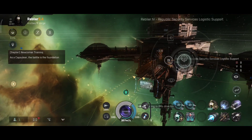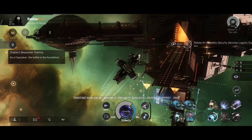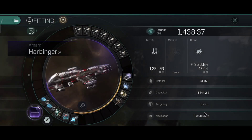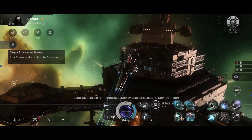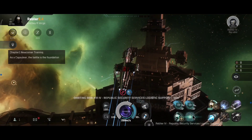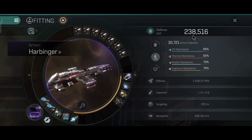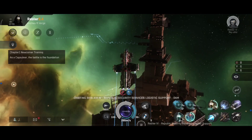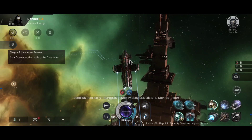The armor plate buffer tank is actually what I use on the Cynabal in most cases, though that's a shield tank. But an armor tank works the same way. 1.2 kilometers per second is the current speed — I lost about 200 meters per second but I get really good tank. 84,000 hit points with the armored command burst, and with the panic button you get 238,000 hit points for 13 seconds with 86%, 82%, 79%, and 78% resistance. Very tanky battlecruiser.